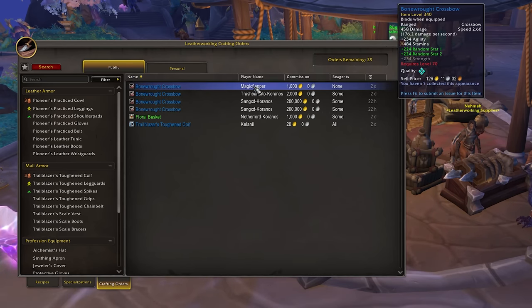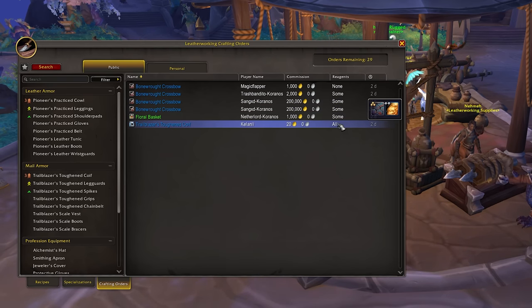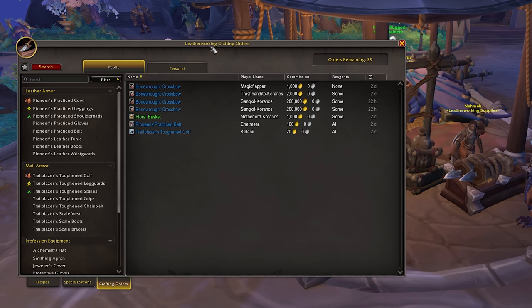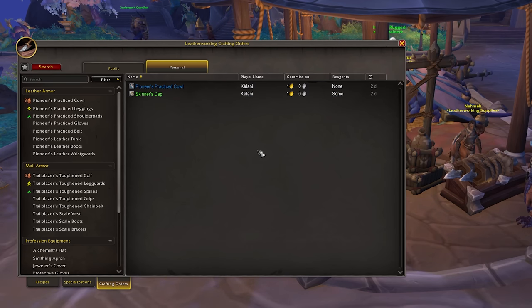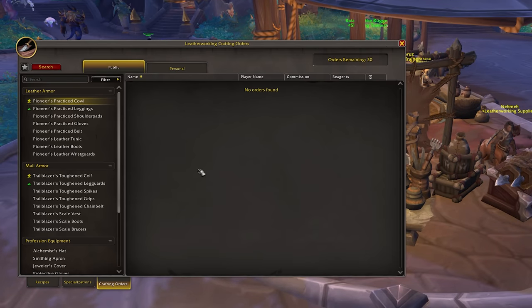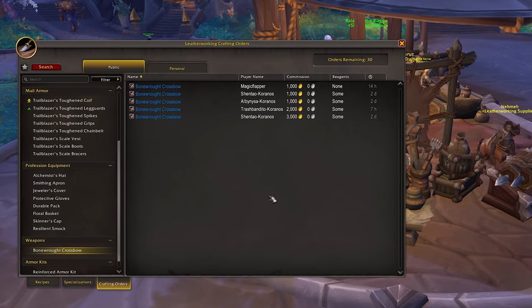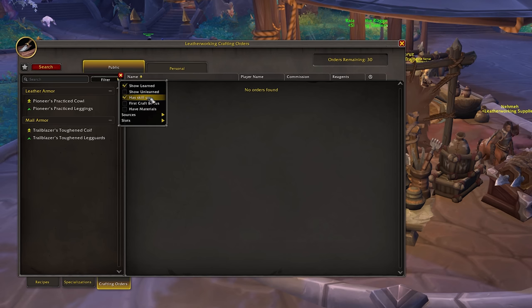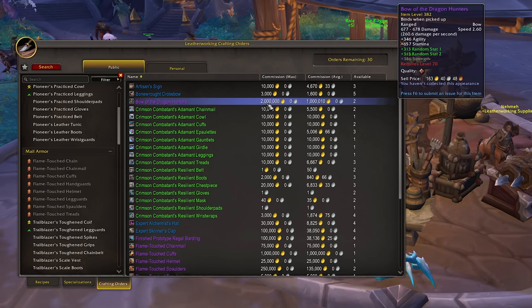Each order tells you what item that player wants, the name of the player creating the order, the current commission being offered to complete that order, how many reagents are being provided, and then how long is left on the order itself. If you hover over the reagents column, you can even see which materials are being offered, which is definitely a nice touch. Up at the top, we can also swap between public and personal orders, so if you're expecting an order, or you've made a bit of a name for yourself, you can check your personal orders very easily. If you want to craft specific items for skill ups, first craft knowledge, or because those items typically give the most gold, you can search for individual recipes on the left, and that will show you if there are any current listings for that item. You also have quite a few filters to work with, so you can specifically filter just for skill ups, or just for first craft knowledge, and even just for what you have the materials for.